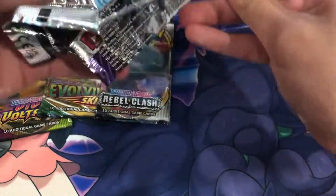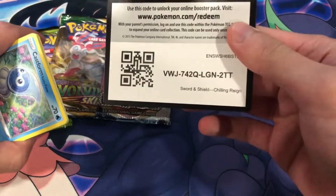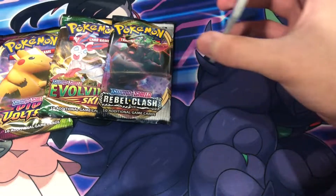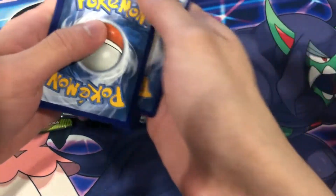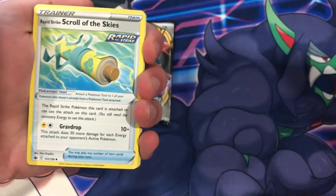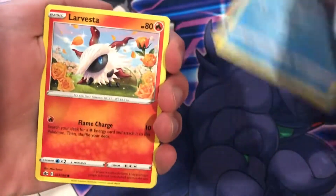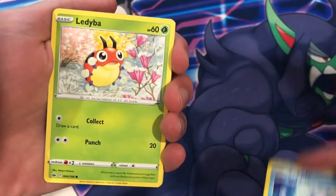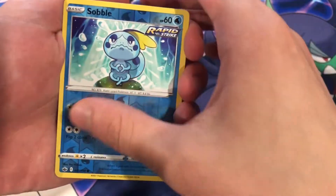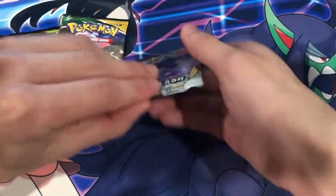Chilling Reign next — or Chilling Pain as I call it. All the sets they put in this box have really hard pull rates; it's really hard to pull something. Ladybug, Galarian Slowbro, Sableye. Nothing yet, guys.